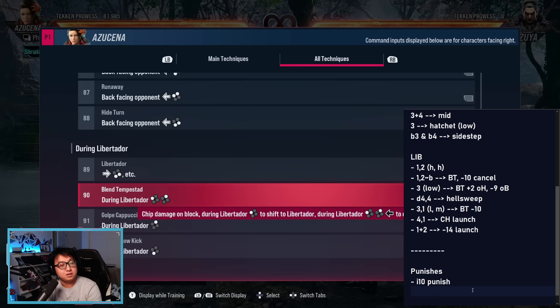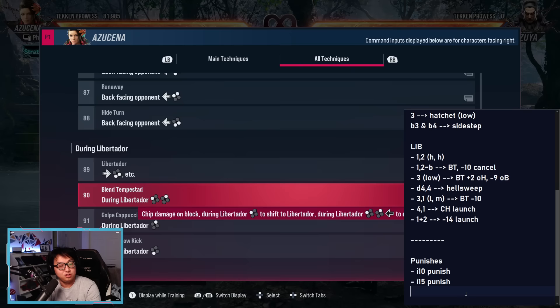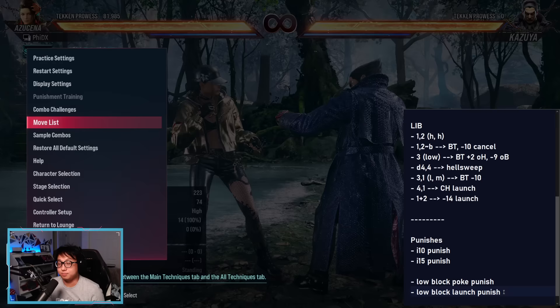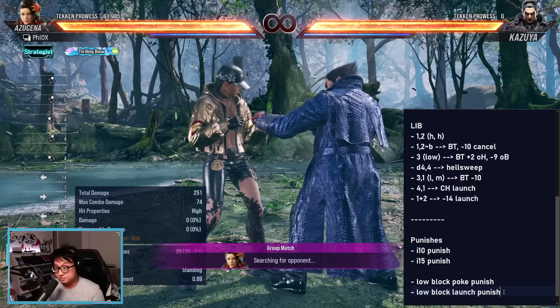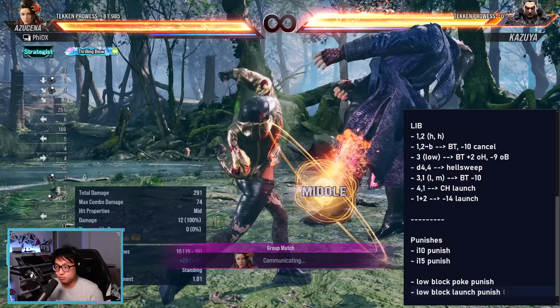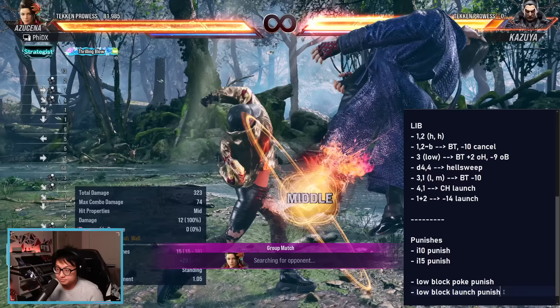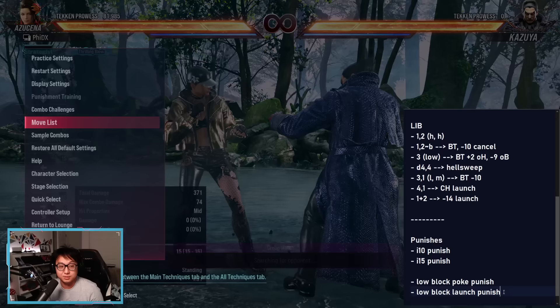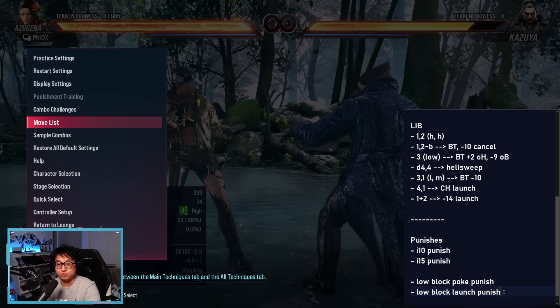If you were to go through the entire move list, what you'd look for are four specific punishes: your 10-frame punish, your 15-frame punish, your punish for blocking low, and your punish for launching a super slow low. These are the only four you need to get going quickly. So you block a move — you want to throw out 1-2 by default. The same thing for the 15-frame punish. I went through the whole move list looking for what was 15 frames and what was a launcher. In most Tekken cases, down-forward 2 is going to be your launcher. If you block a move — any mid or high — it's worth throwing out down-forward 2 to see if you get a guaranteed combo. If not, try your 1-2. If those don't work, you can assume the move is probably safe and investigate further.